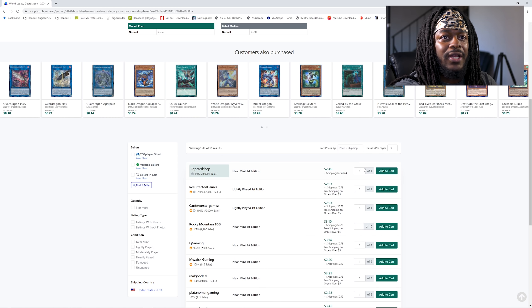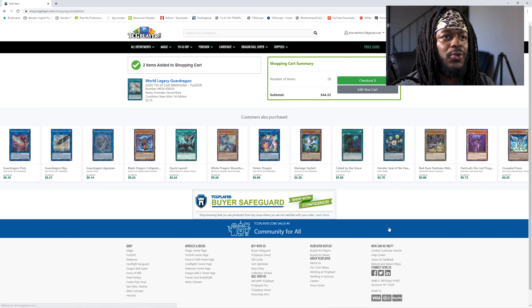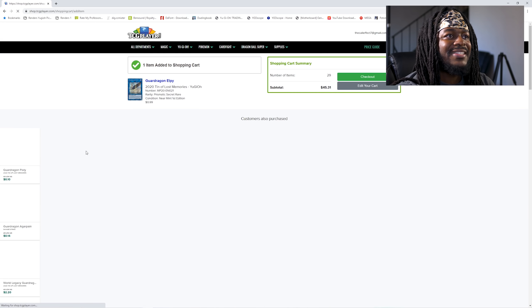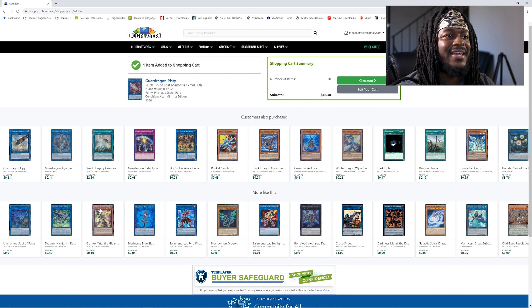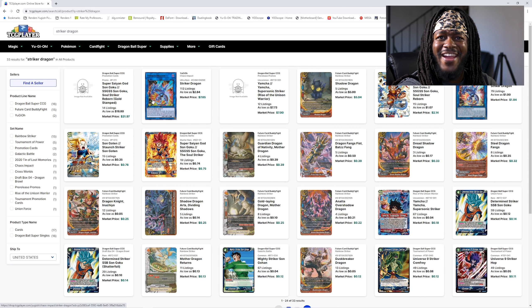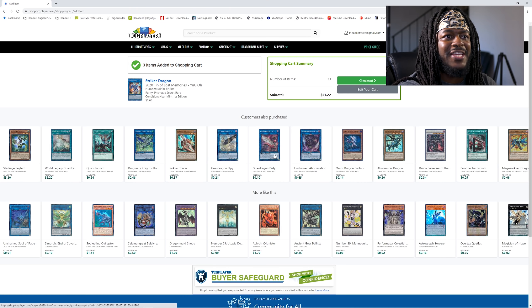World Legacy Guard Dragon — we're gonna need two copies. I'm gonna get them from Rocky Mountain TCG. We'll also need Guard Dragon LP, Guard Dragon Pisty, as well as Striker Dragon. I'm gonna get Secret Rare copies of both from the 2020 Mega Tins. Ironically, the Ultra Rare copy of Striker Dragon is more expensive than the Secret Rare, so not only do we get a blinged-out version, we get it cheaper. Keep in mind when playing this Dragunity engine, you're gonna need three copies of Striker Dragon since you go through two in one turn.